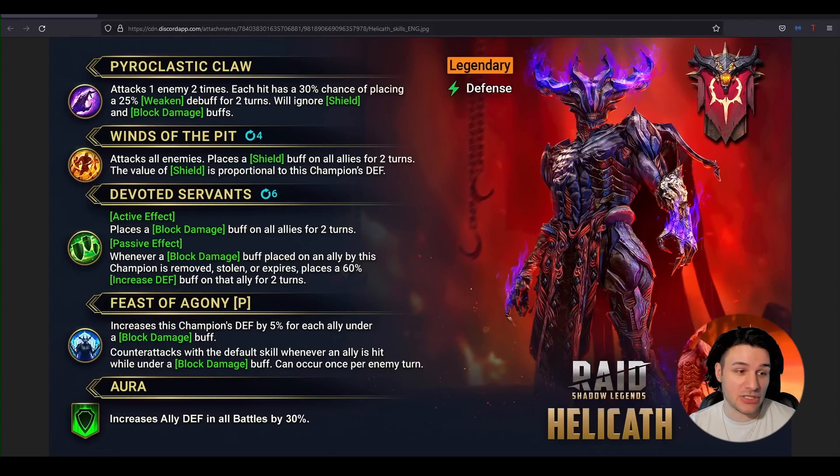The A2 attacks all enemies and places a Shield buff on all allies for two turns. The value of the shield is proportional to this champion's defense, so there's some pretty strong scaling there. If you're curious about defense scaling with shields, just look at Valkyrie to get an idea of how big the shields can get — they can definitely be quite massive with increased defense.